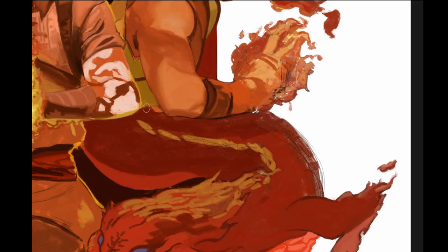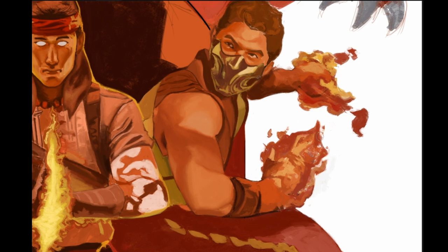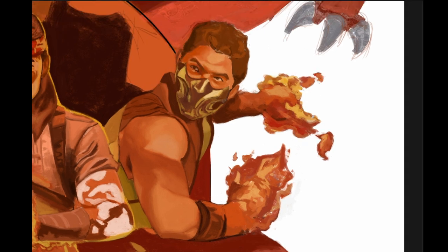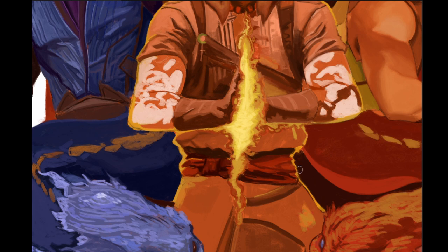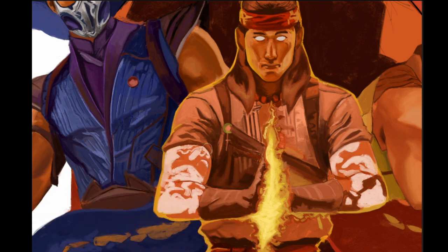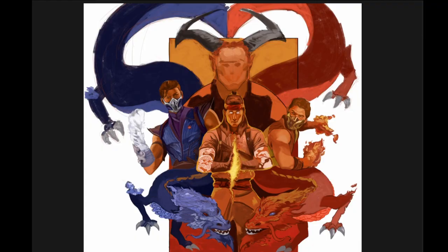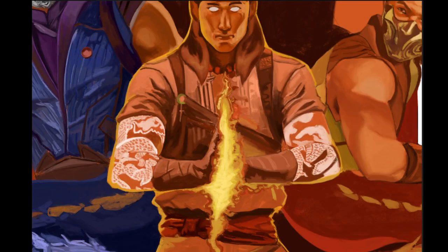Here things are coming together. I was focusing on big details before; now I'm focusing on smaller details — getting into the grooves, fixing some of the folds in Liu Kang's shirt, making sure the features are correct the way I want them. I'm still jumping around as usual — both so I don't get bored doing one thing, and also to avoid overworking any single area.